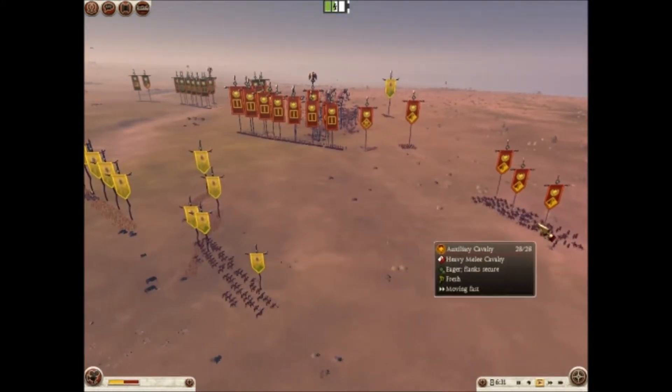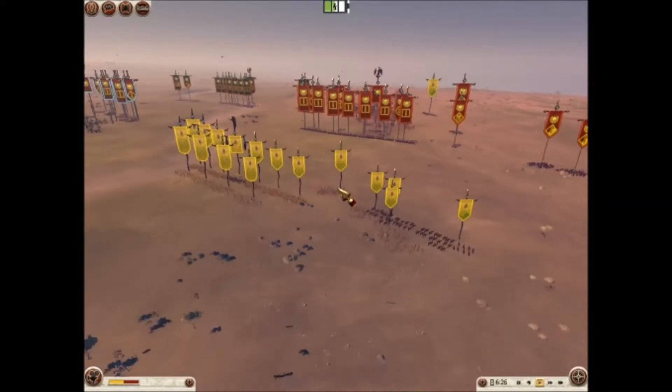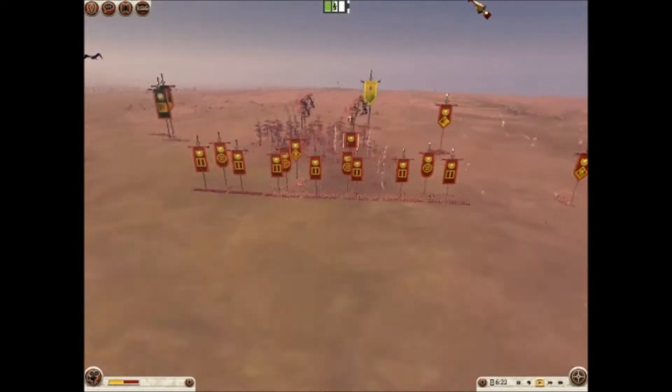You can see he pulls away one of his Auxiliary Cav. I'm going to go ahead and move my Lusitani Spearmen to my flank, and he's going to open up fire on them, which is probably a smart decision.